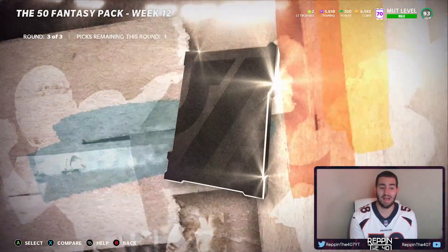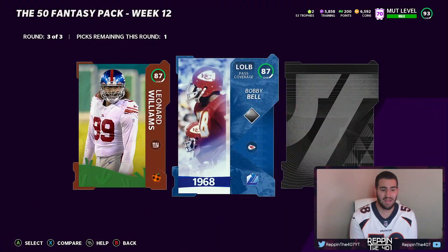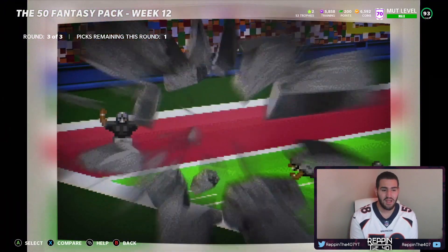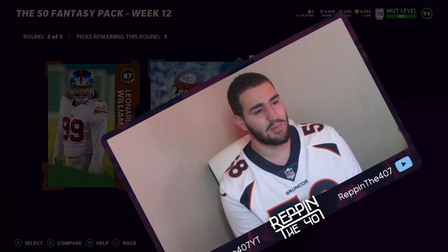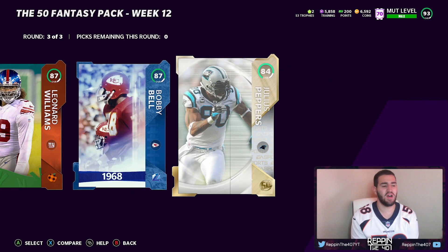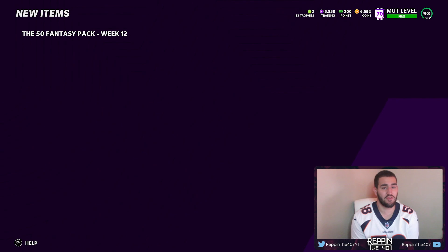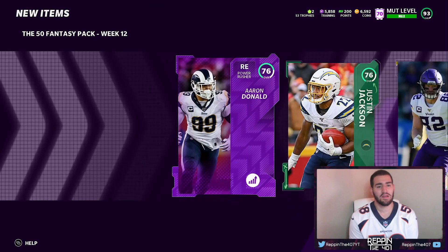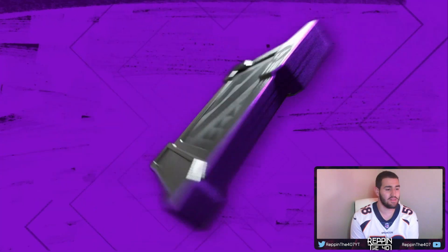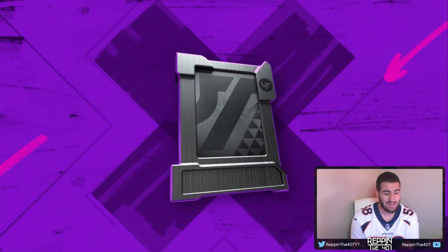We get an Autumn Blast and Lights as well. Two 87s and then a 94 — come on. We are getting 84 Julius Peppers. I don't know if these are going for that much, or if I should just go with the higher overall. So I went to Mudhead and it turns out this card is going for a little bit more — though sometimes the prices aren't right. I'm going to just take the 84 overall. Hopefully that's the right choice.